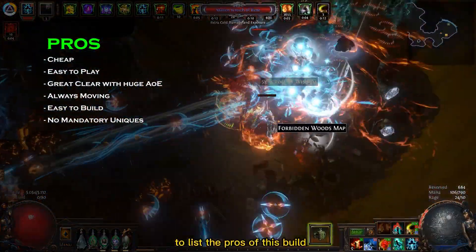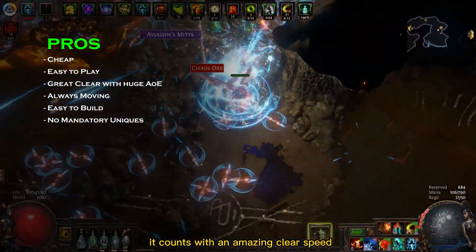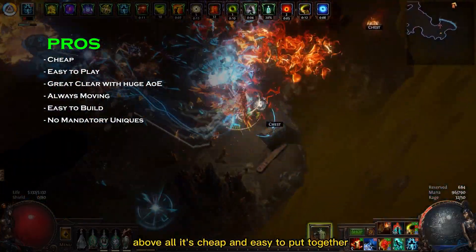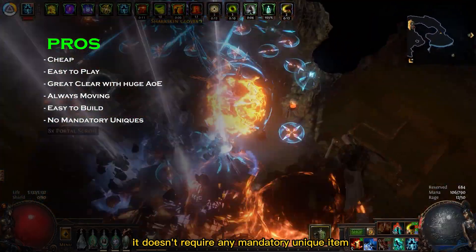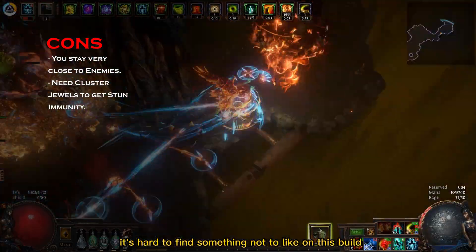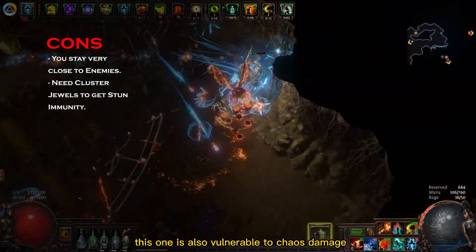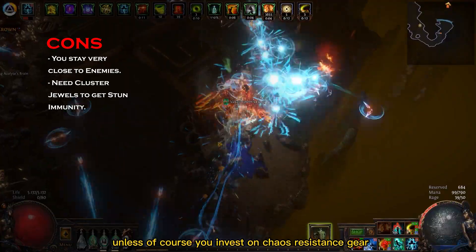To list the pros of this build, I wouldn't even know where to start. It comes with amazing clear speed, boss damage, and a big effective HP. Above all, it's cheap and easy to put together and doesn't require any mandatory unique item. To list the cons is the real challenge — it's hard to find something not to like. However, like most builds, this one is also vulnerable to chaos damage unless you invest in chaos resistance gear.